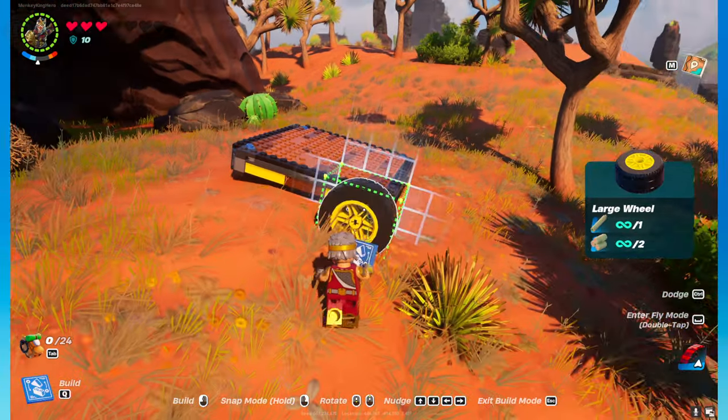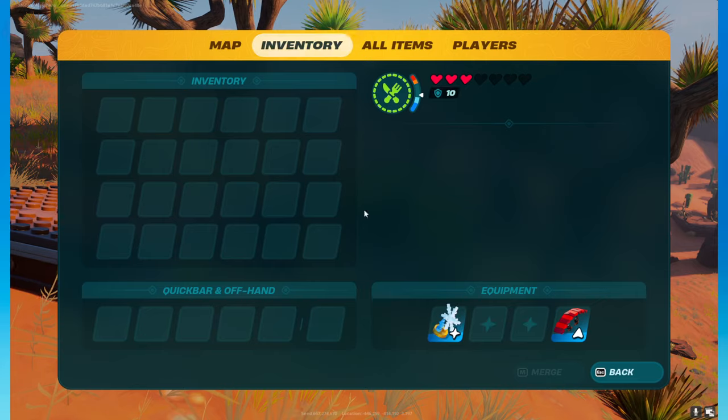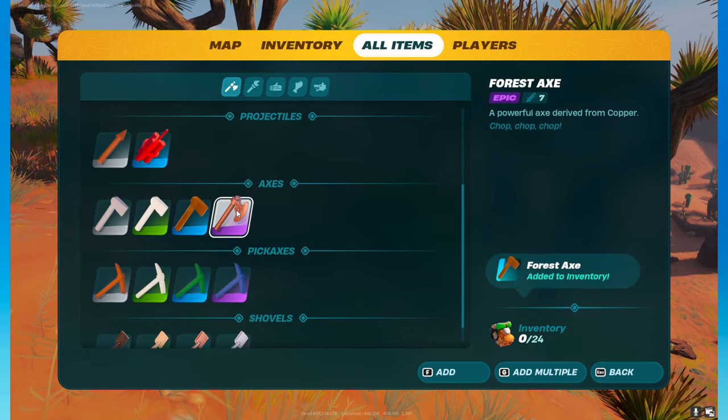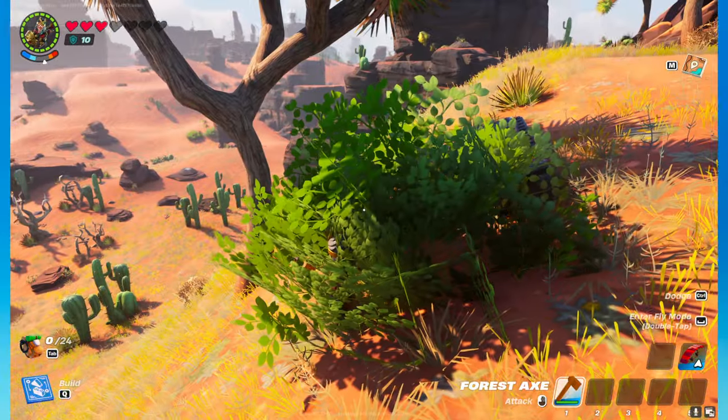Wheels are only located once you find the desert biome, because we need to get a tier 3 axe, which can only be gotten in the tier 3 biome, to get flexwood.